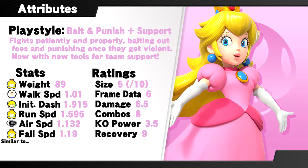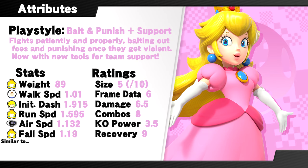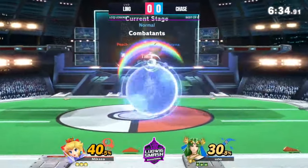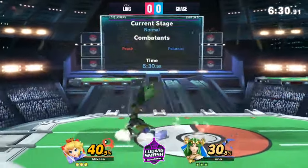Peach does still have most of her old weak points, though. Still a lightweight who can't take a ton of hits, still has very slow fall speed with its pros and cons, and even with her mobility buffs, she still doesn't approach that well and struggles against opponents who outrange her. Winning with Peach would still require making the most of the tools you have available.